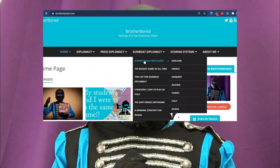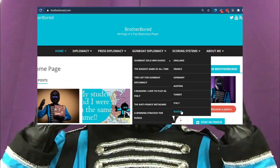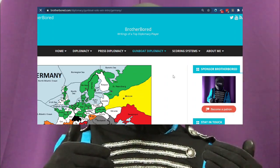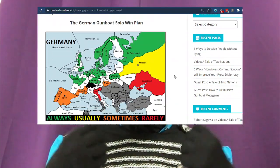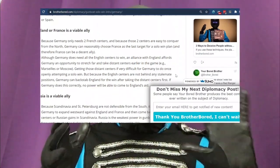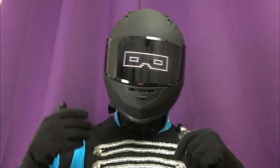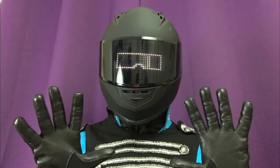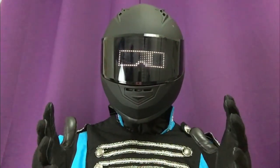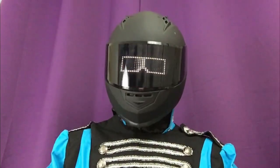In order to help inexperienced players improve their chances of getting a solo win in Gunboat Diplomacy games, I have created a series of cheat sheets that offer quick summaries of the strategic goals that are usually necessary to achieve a solo win for each of the seven powers. These cheat sheets are short — about one page printed out — and do not discuss tactical minutiae, such as what order you should take centers or how to form alliances, and they are not about playing for draws. These cheat sheets are simply intended to help a new player understand basic strategic information necessary to get a solo win in Gunboat Diplomacy, and I have made a written guide for each of the seven powers.